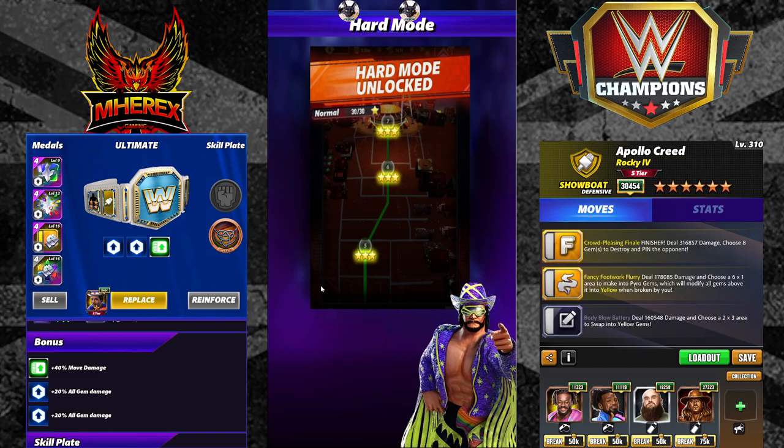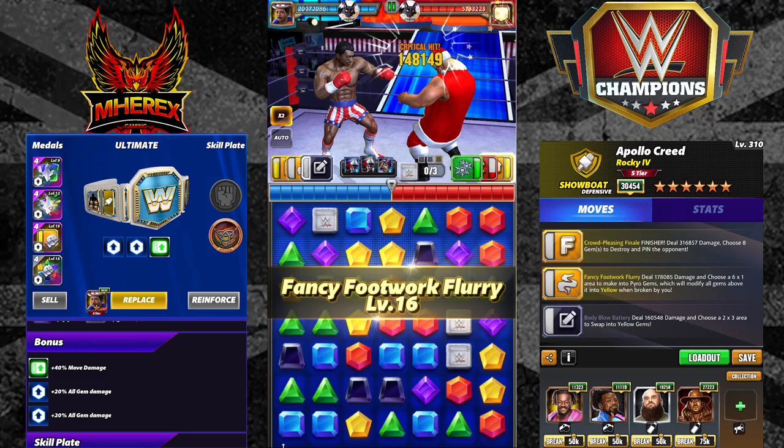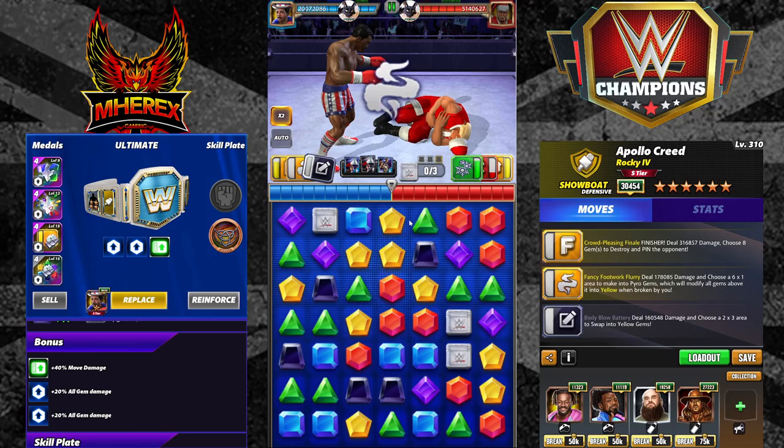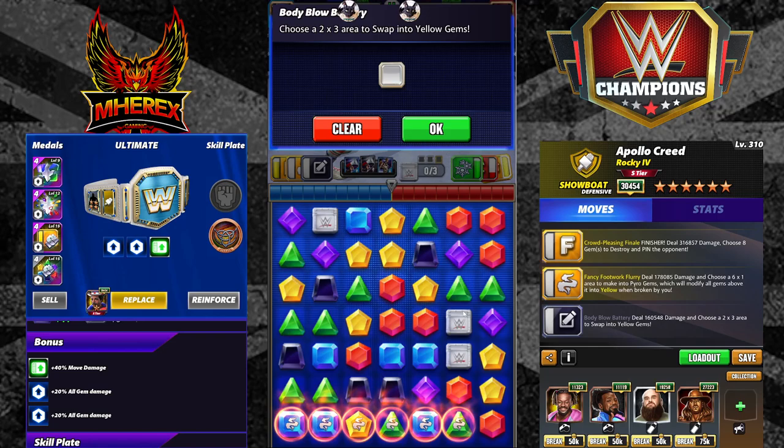If I get this plate, this is how I will run Apollo. Here's our yellow gem damage: 42K. We're gonna hit this move, put six pyro gems out — 135K. Now you just need to not cascade, which if you're Merix is questionable. That would cascade — that creates a five-match.